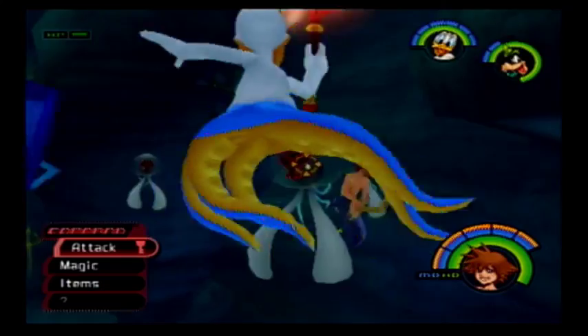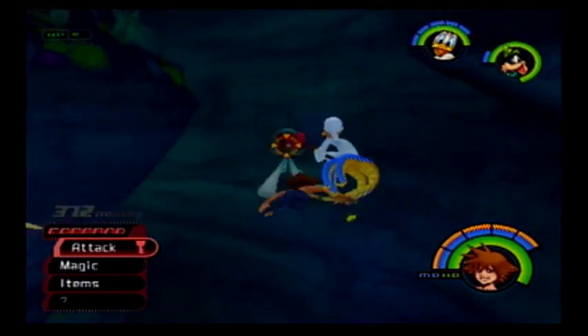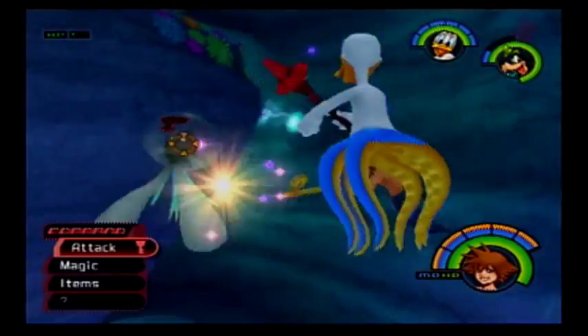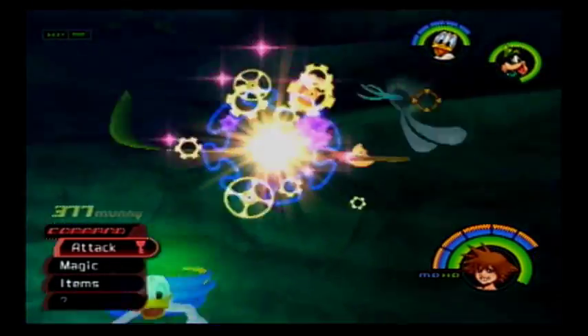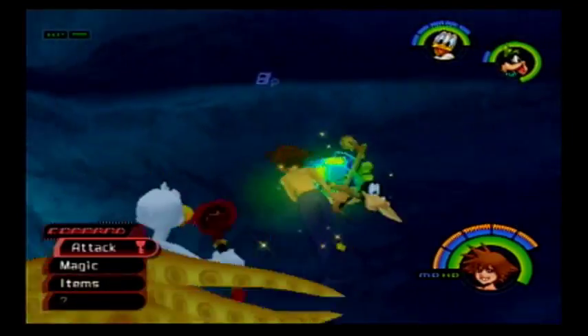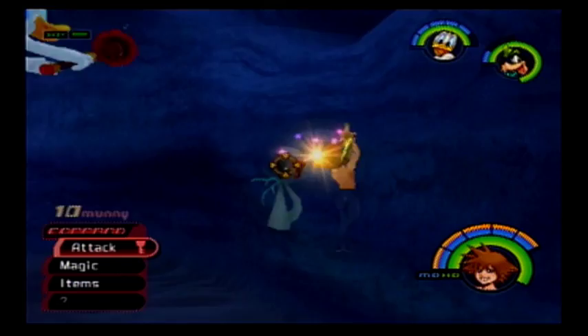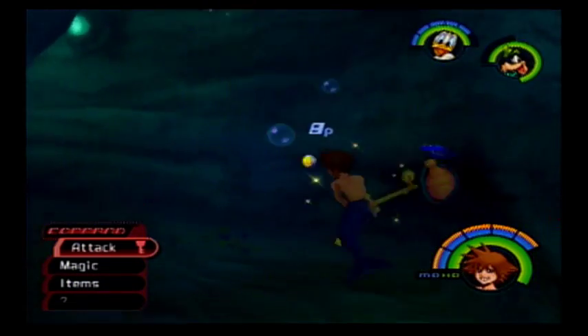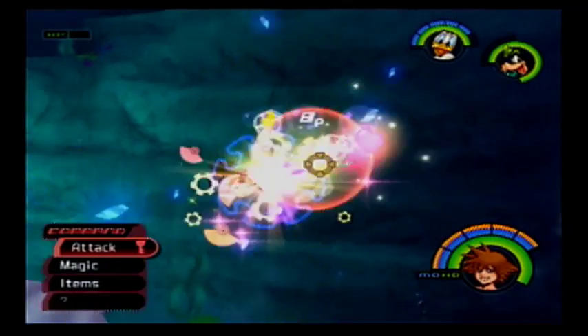There are Heartless everywhere in here, and they are very difficult to hit because of the underwater controls. Also, all the Heartless in here are aquatic-based, so none of the Heartless we're used to fighting appear in this world. Though actually there is one type of Heartless we've seen before that will appear in this world, and it's an annoying type.